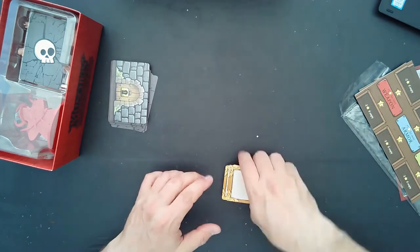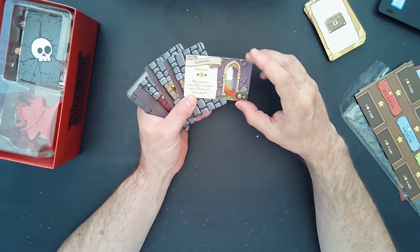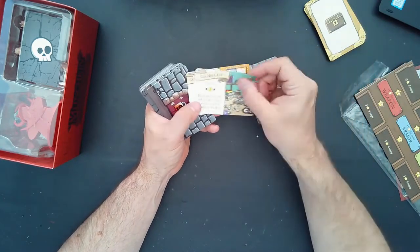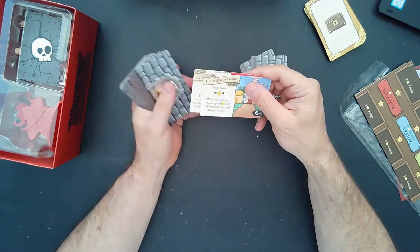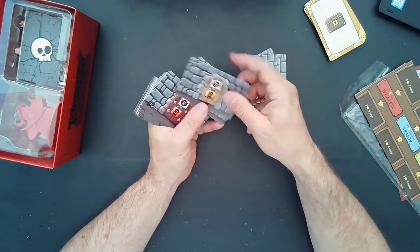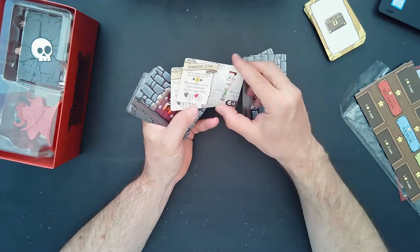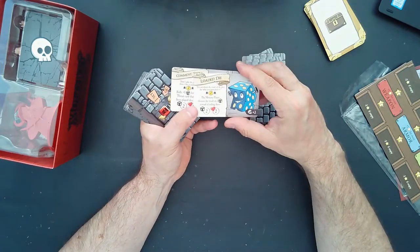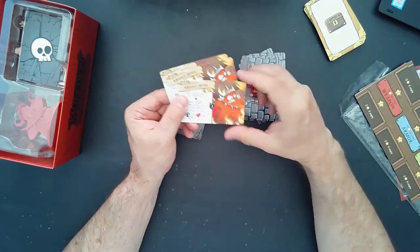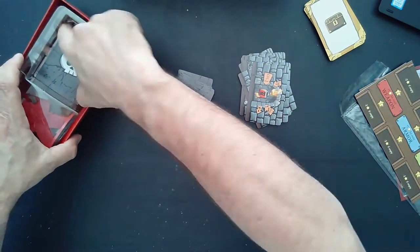Moving on to the dungeon cards: only one level one card here, an empty room gateway. A couple of level two cards — the gamer's cave and the game show studio. Level three cards include the meeple village and gathering of the geeks. New monster rooms for level two include the shrieking geek and the old board game reviewer; for level three, the loaded die and the comment troll. And here is our new boss monster — the meeple boss — with three cards, one for each level.